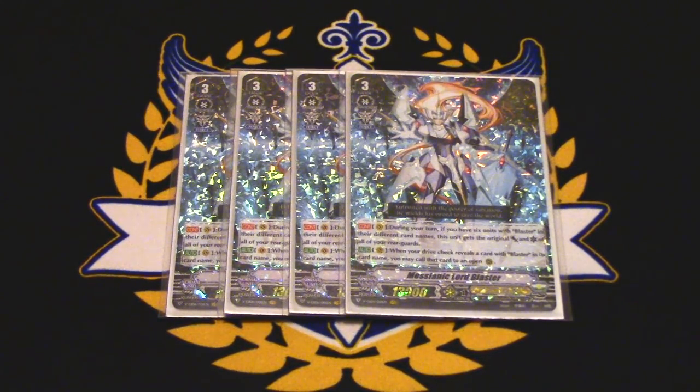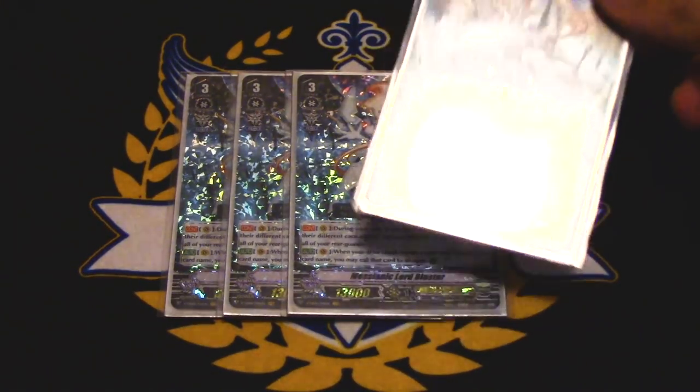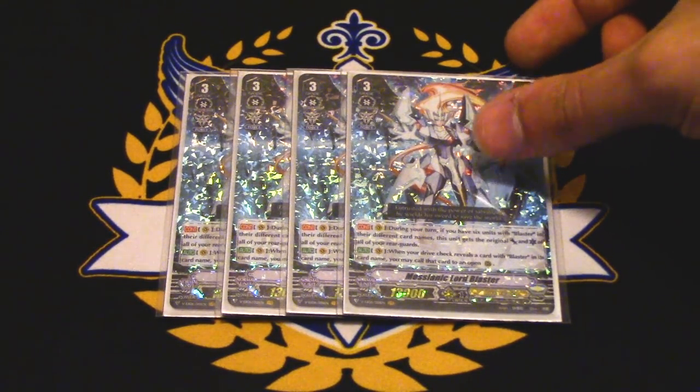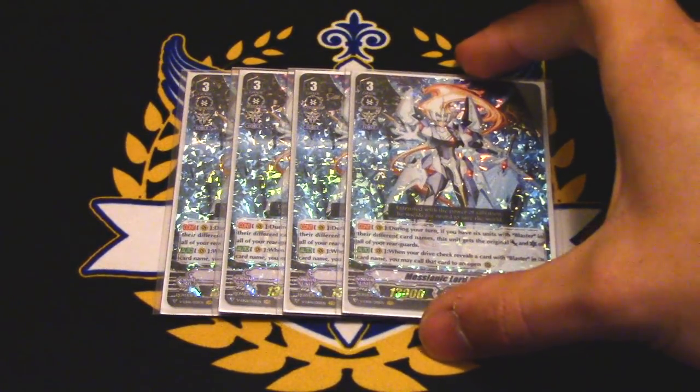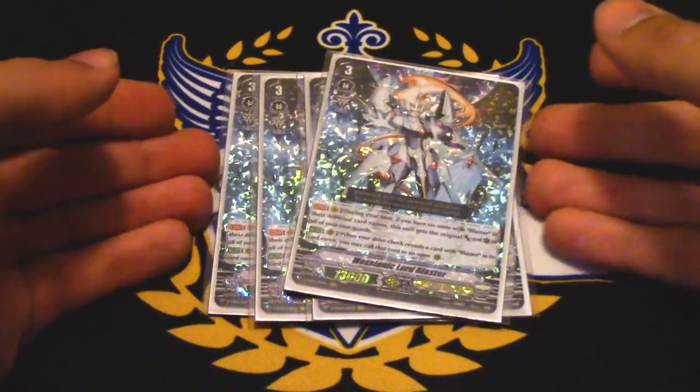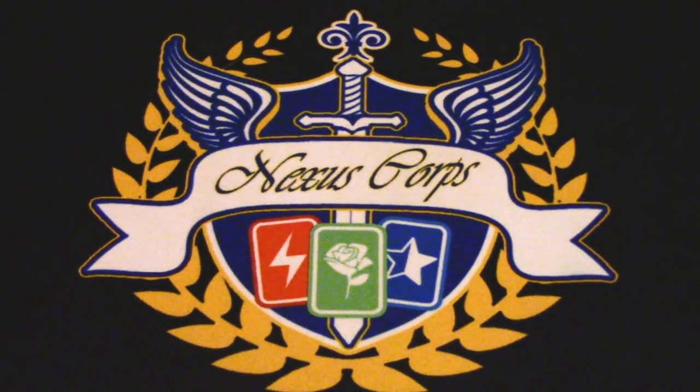MLB's skill is continuous: if you have six different blasters on your field, he gets the original power and crit of all those blasters combined added on to him. So it's like some big number with six crits — you hit and you win, but your opponent will always have a PG. The other skill is when this drive checks a blaster, you can call it to the rear guard circle, but it has to be an open rear, so you can't multi-attack with it. You're not really plussing either because nothing's going to your hand — you're just kind of filling your field. If you wanted a specific blaster, like blaster arrow to search for arc saver, you can do that, but there's really not much you can do. You have to get a Mosaic Lord for the six blaster setup, and that's just a whole other issue.